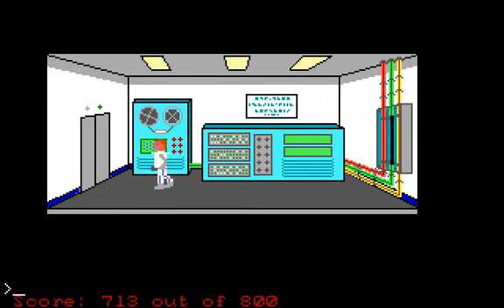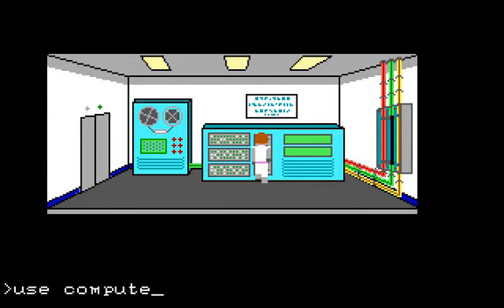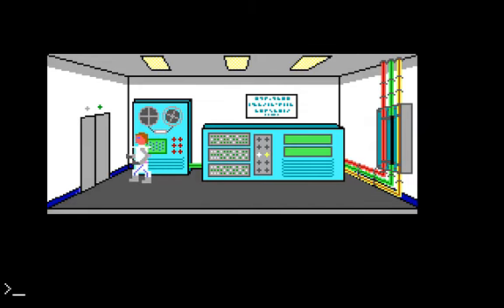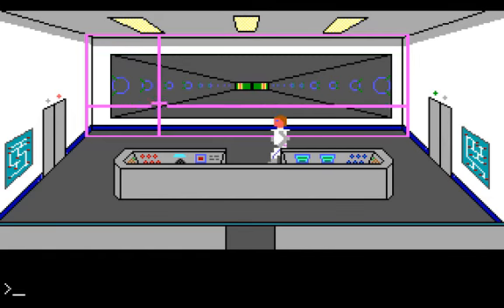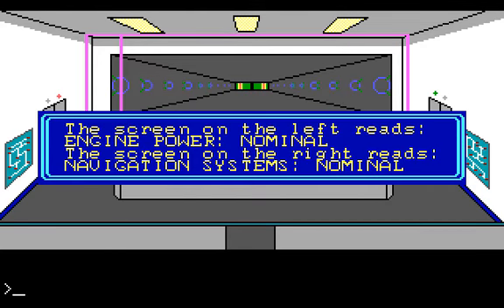Let's take a look at the computer quickly. The computer is humming and beeping away happily. I tried 'use computer' and the game asks why — why would you use a computer? If you look at those screens, they're both green now. There's no longer any red flashing. Engine power and navigation systems are both nominal.